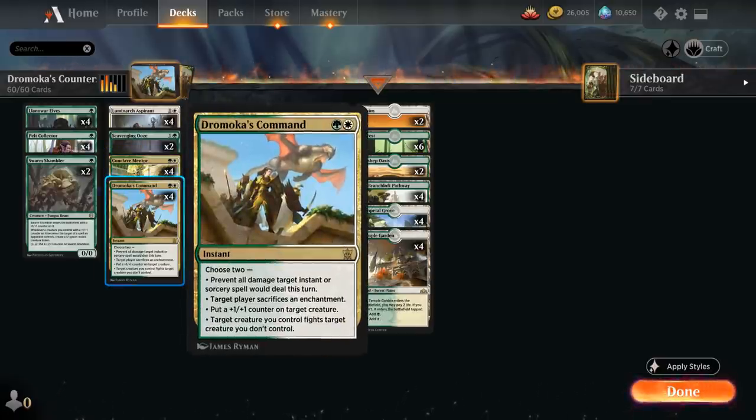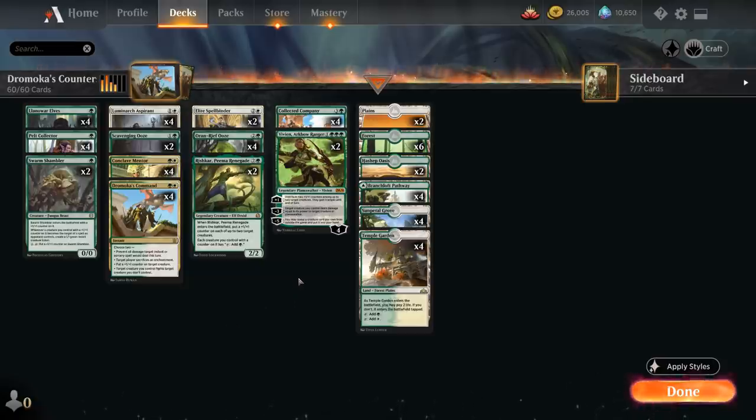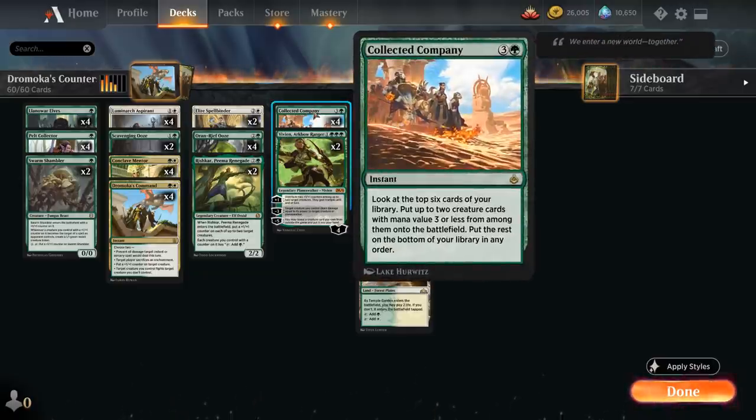This is especially synergistic in a deck with plus 1 counter synergies with cards like Conclave Mentor, making that plus 1 counter even more valuable. We're also a Collected Company deck — we don't have the highest hit rate with Company with only 28 creatures, some of which are 1-drops that aren't always too exciting to hit, but I think Company is still worth including.